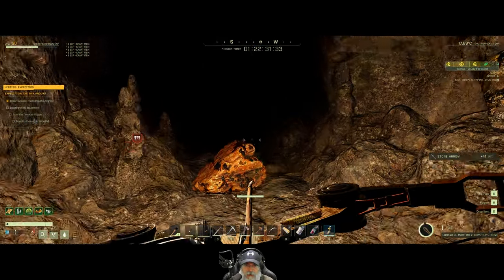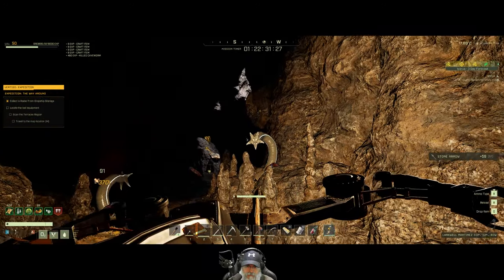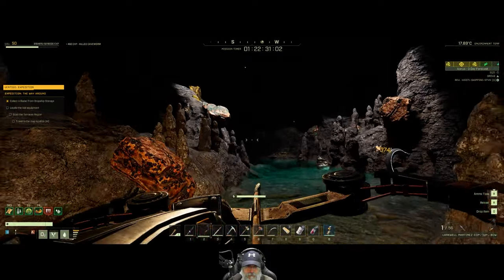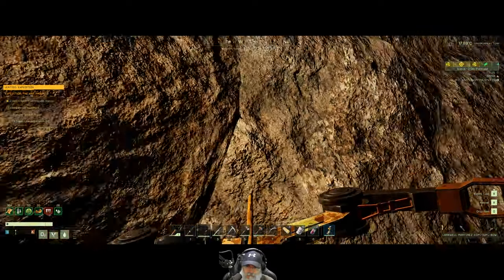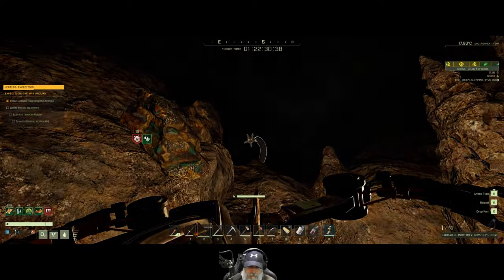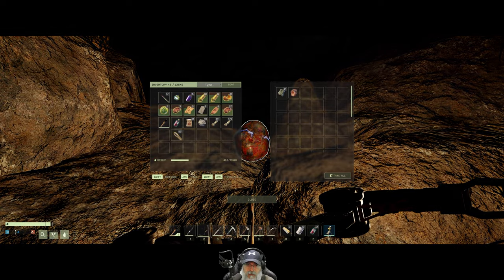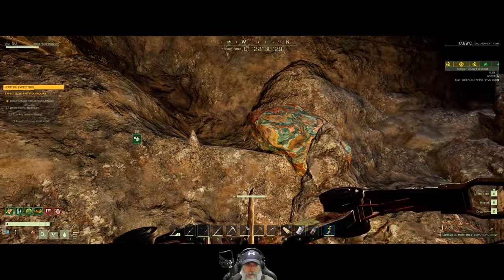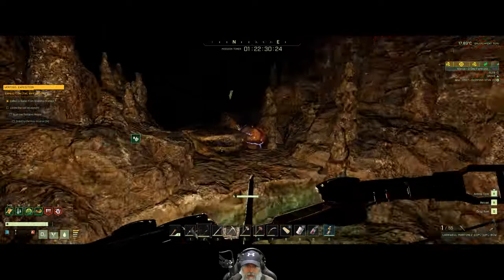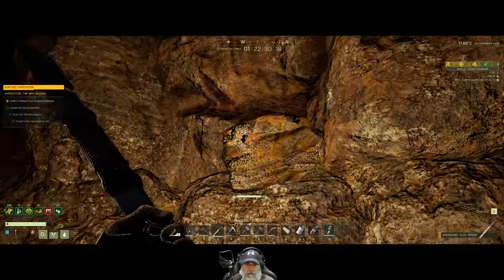Now we can take care of these mofos. We got hit by a little bit of poison but nothing too major. Okay, I guess that takes care of the worms. The name of the game is iron and copper but mostly iron to start with. Let's get going with some iron here.